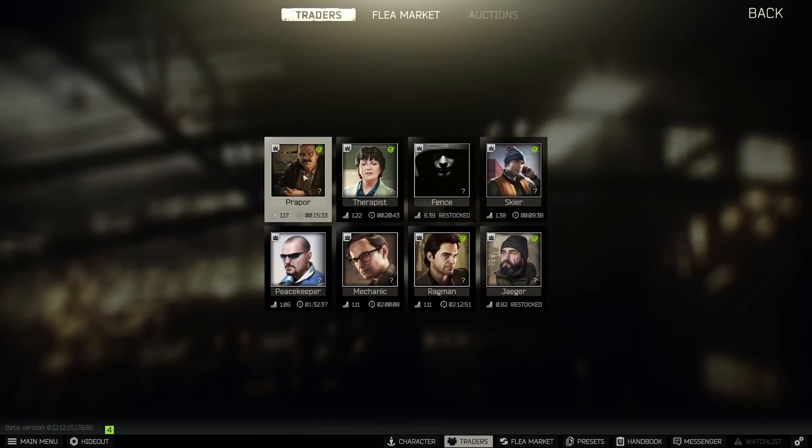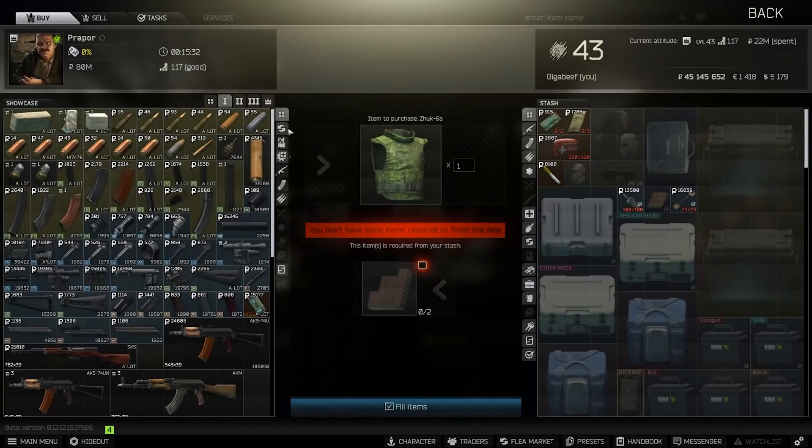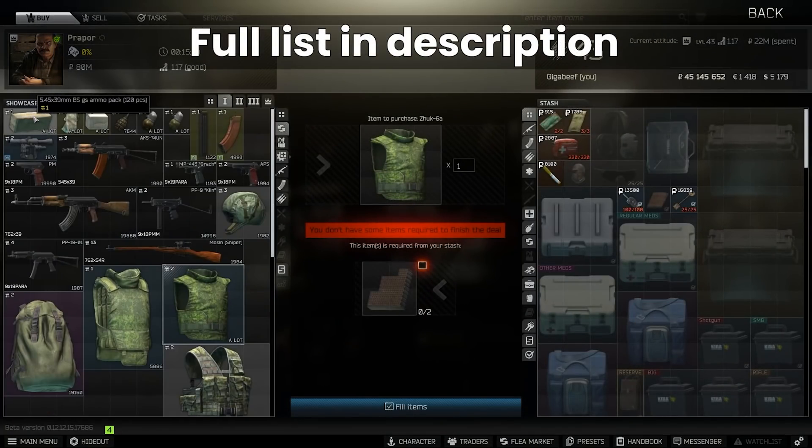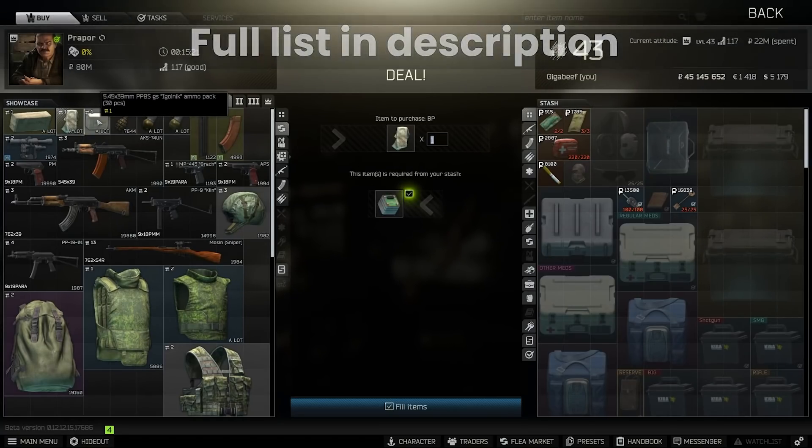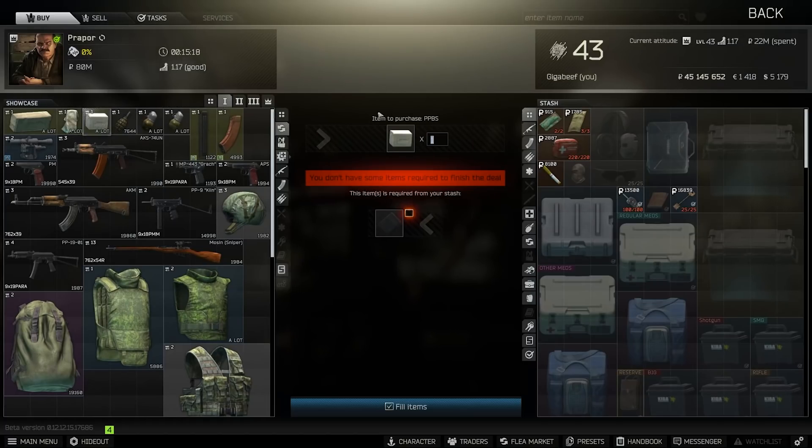We'll have to see exactly about that, but let's dive into the barters and have a look at what's on offer. At Prapor Level 1, if you go to the barters, we have a 120-pack of BS for SSDs, we have an 8-pack of BP for the VAL and the VSS for 1 Iridium, and we have PPBS - or Igolnik as it is more commonly known - 30 pieces for an SAS drive.